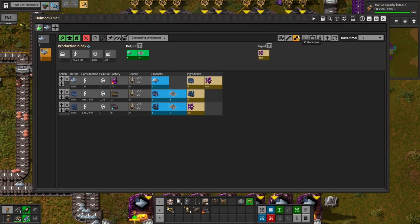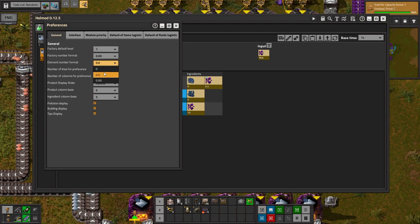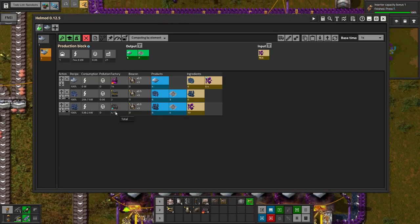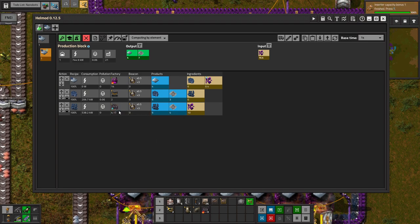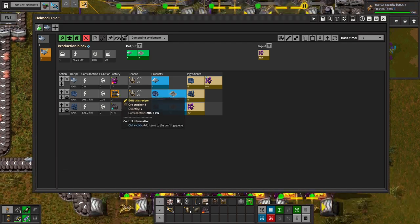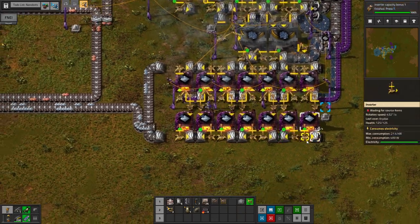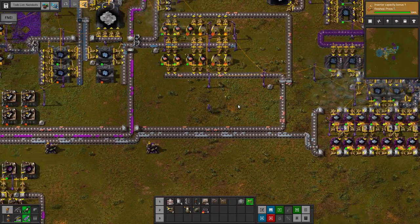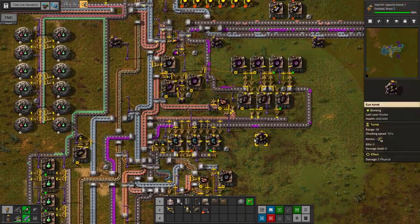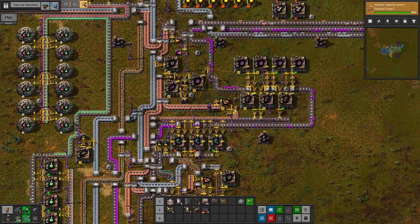Oh my gosh, I haven't done my Hellmod settings. I hate this — I don't know why this is the default. The default is that it rounds to the nearest whole number of factories, and I personally hate that. Now we see I only need 4.17 of the omni tractors, so having 5 of them actually will be too much for 2 ore crushers to handle. It is still exactly 14 omni furnaces though. Alright, well it's been an extra long episode — sorry for that, everyone. Hopefully those of you that enjoy long episodes got your fill, and I will see you all next time. Let me know what you think in the comments.